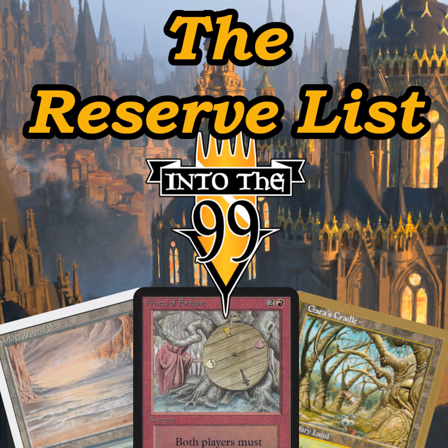So the reserve list is a list of Magic cards that will never be reprinted. The original reasoning was to preserve their value on the secondary market. On March 4th, 1996 is when it first appeared. The cards will never be printed again in a functionally identical form. A card is considered functionally identical if it has the same card type, subtype, abilities, mana cost, power, and toughness. The reprint policy applies to both English and non-English, and it only applies to tournament legal Magic cards in printed form.